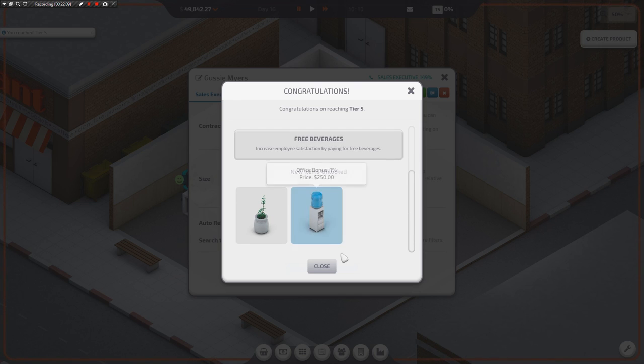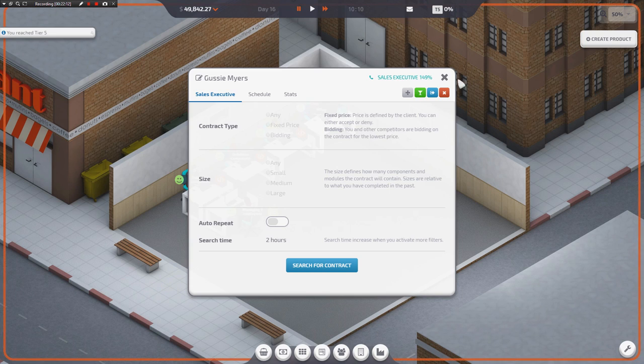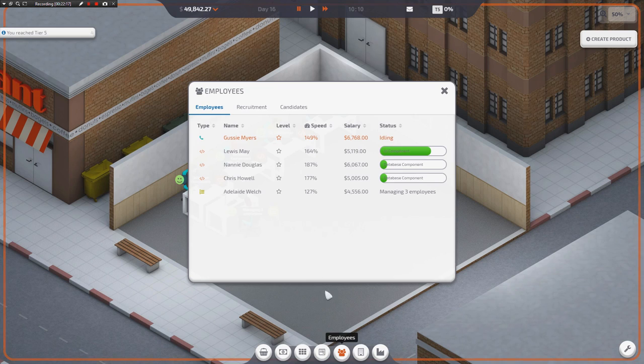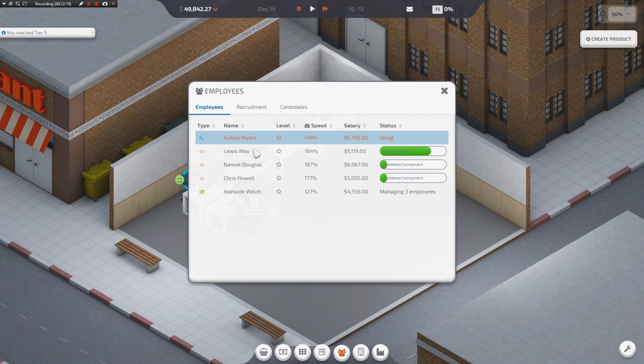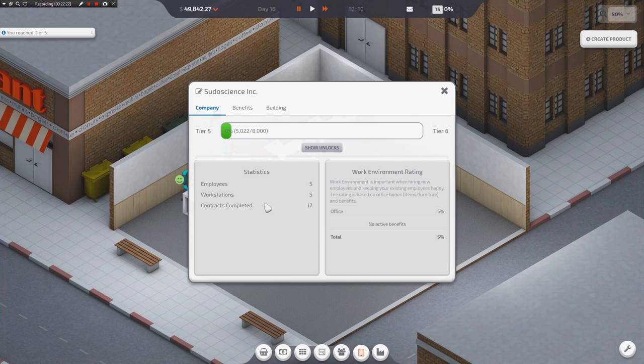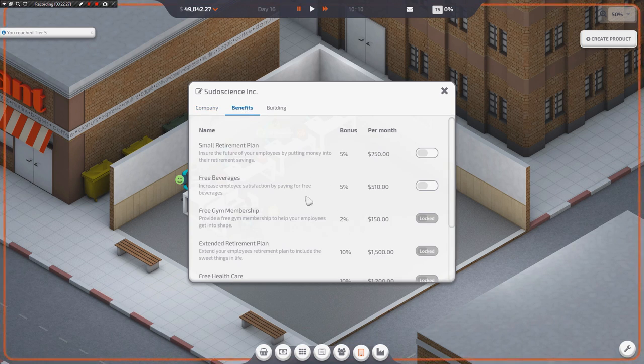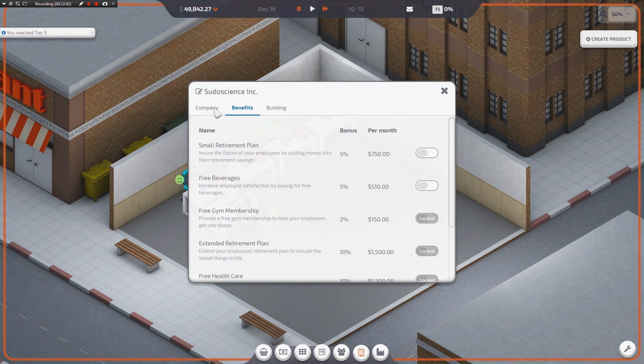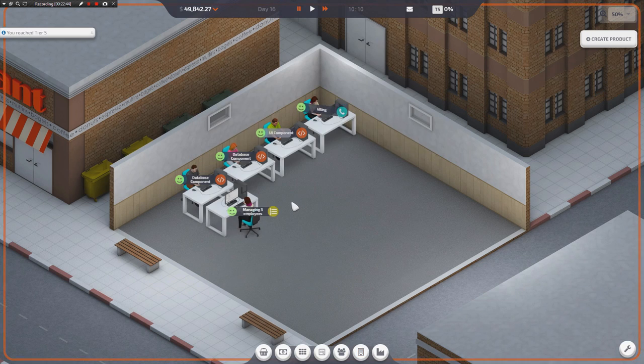So we go to Company Profile, then we go to Benefits, and we can give people retirement plans — that'll give them mood bonuses so it takes longer for their moods to go down. We can buy free drinks every day. We can give free gym memberships along with working here. We can get extended retirement plans, paid transportation. You can get all kinds of little things in here, but they do add up, so make sure you have cash flow before you start doing that stuff.